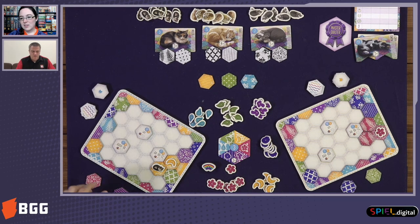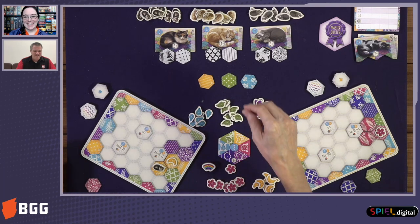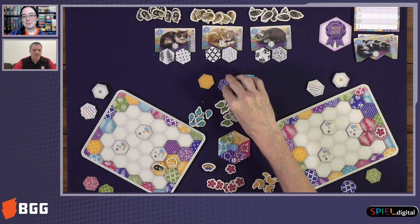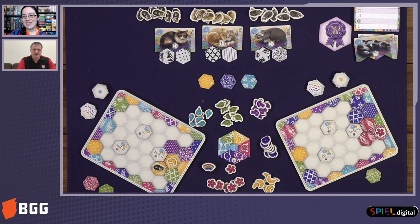One thing I'll mention in the rule book: there are a set of achievements for playing over multiple games. There are also rules for solo play — you can play through and try to earn your way up from budding quilter all the way to calico quilt master if you're good enough. There's also an easy version where you don't have those pattern-building tiles in the middle, which lets people free-form how they're going to build and go for buttons and cats instead, making it easier on younger players.